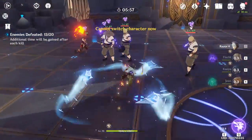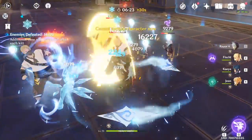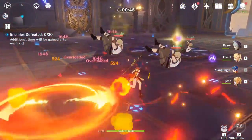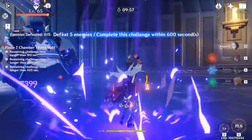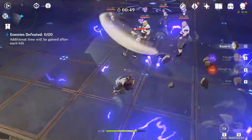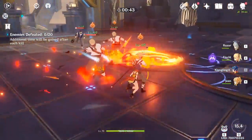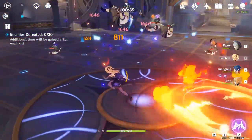If you have a teammate with high elemental mastery triggering the superconduct, you will also deal a sizable amount of reaction damage. You could also go for a pyro character who will trigger overloads from Razor's inflicted electro status on enemies when he uses his elemental skill. In the end, your team building will heavily depend on whether you're doing Spiral Abyss or endgame domains. The key thing to remember is that Razor is best used for initiating reactions by applying the electro status, while teammates with higher elemental mastery capitalize on creating those reactions.